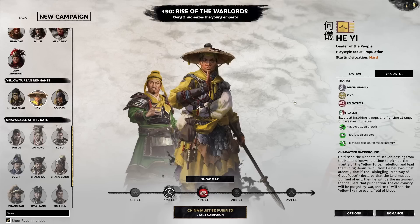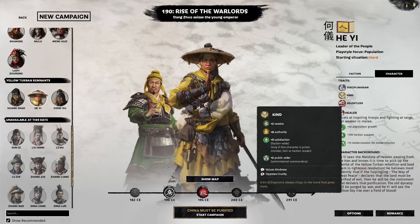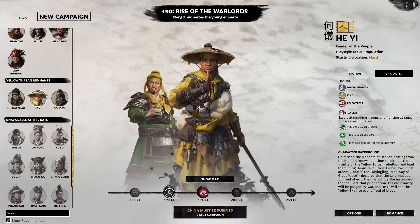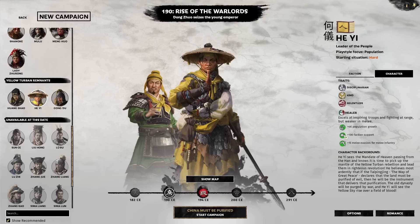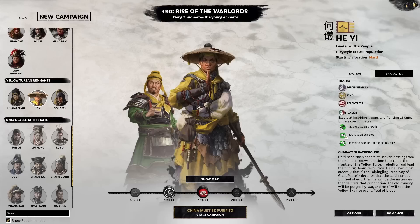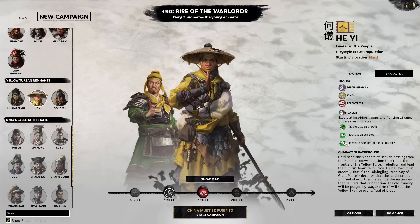Looking at his character traits, which are pretty standard: you get two satisfaction-increased traits right off the bat, so plus 9 points for all your generals. That pretty much counteracts the entirety of the legendary penalty. Relentless gives fatigue resistance for the general himself, and you can see 4K population growth faction-wide off his character background. 100 points of faction support just means settlements you capture will have full support at capture, meaning no public order or income penalties for a few turns.